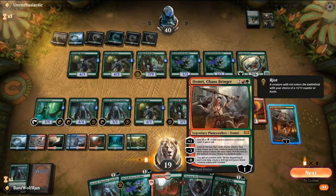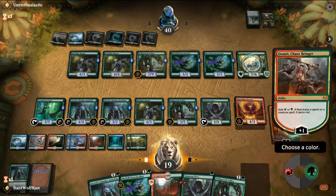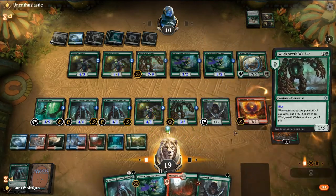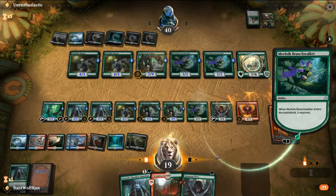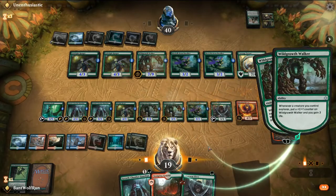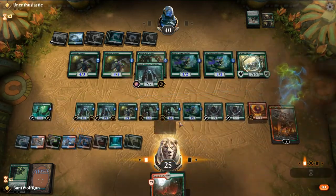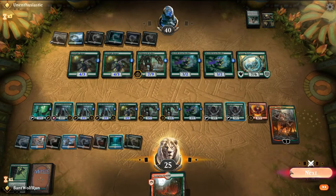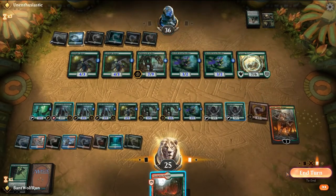Plus Domri. Get a green mana. Play out Wild Growth, Armored Branchwalker, Harpooner — graveyard that. Play out the Elf. Play out the Growth Chamber. Just attacking for four. Pass turn.